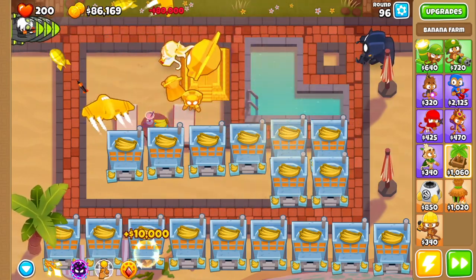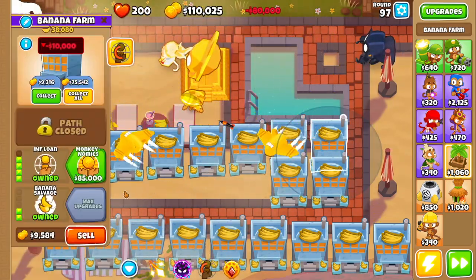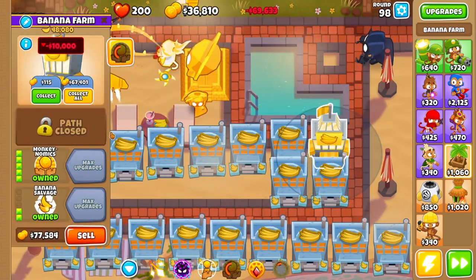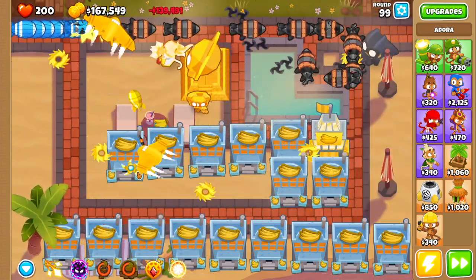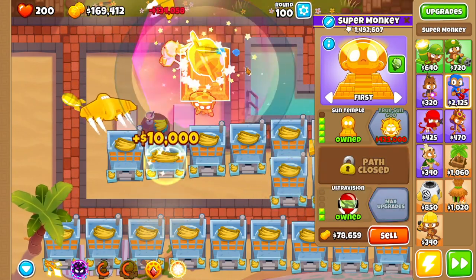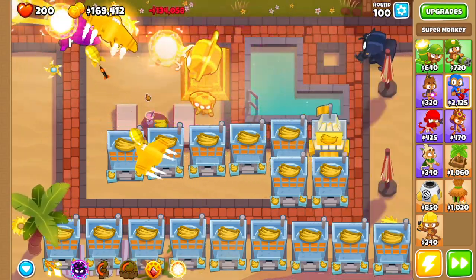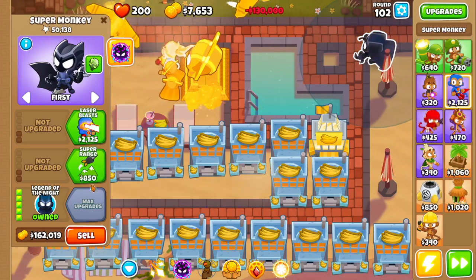Once you have them all turned into IMF loans, use all the IMF loans you have — and whenever they come back, use them again. Make sure you don't have any left unused. Then turn one of them into monkey nomics. Make sure you use the monkey nomics and IMF loan abilities as soon as you can. Then go to your super monkey and get knockback and ultra vision so they can see the camos.